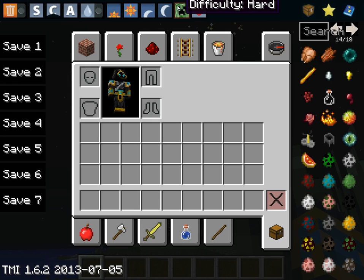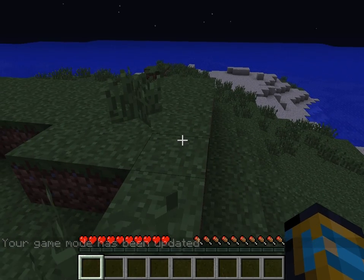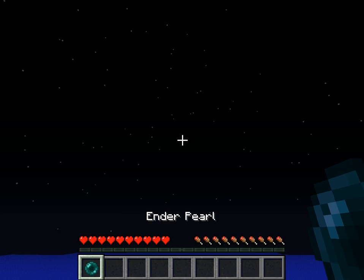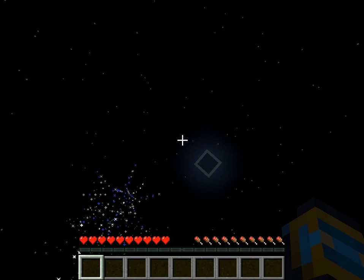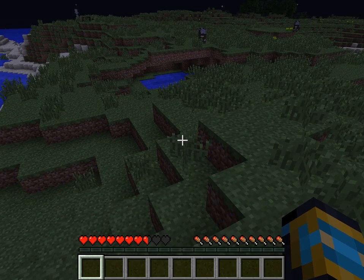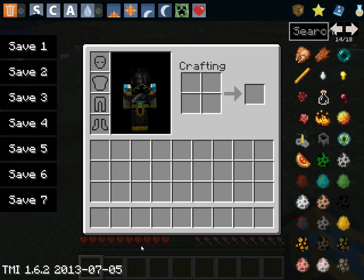And then you can change the difficulty to peaceful, and then if you're on survival mode, and maybe hard mode, so this will hurt. We'll get hurt a little bit. Hurt. Be painful. Okay, good. Now when you do this, it'll fill your health down there.